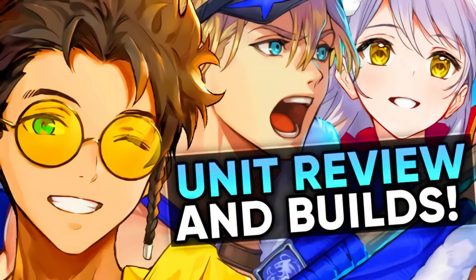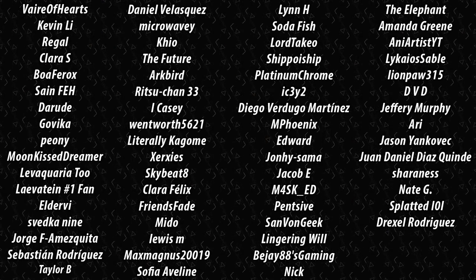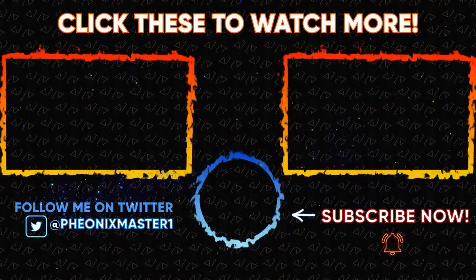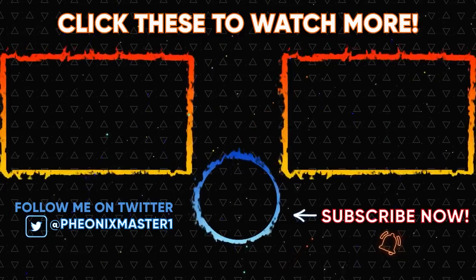Overall this banner has solid units all around. Summer Edelgard and Summer Dimitri are really really powerful, and even the 4-star focus unit Summer Claude is very solid. Summer Micaiah having effective damage is always gonna be good. I hope you all enjoyed this banner review — if you did, make sure to share this video with your friends if they're trying to build any of these units, leave a like and a comment, and support me directly by using Super Thanks or becoming a YouTube member. Subscribe and hit the notification bell, because YouTube sub boxes are about as functional as Blue Nier save tanks against Summer Dimitri.